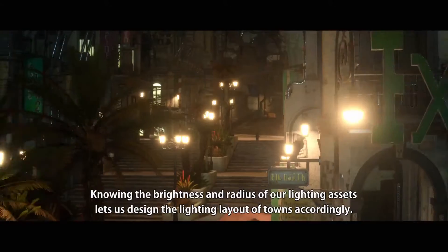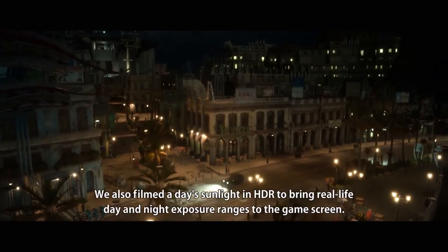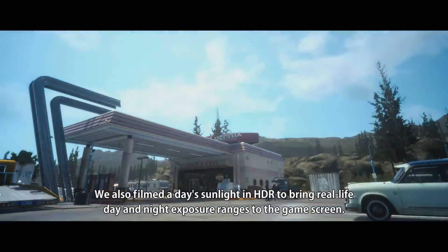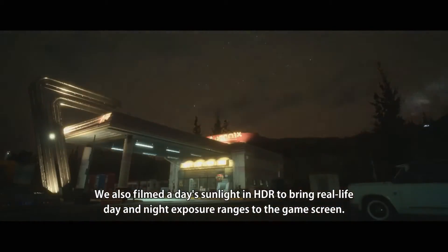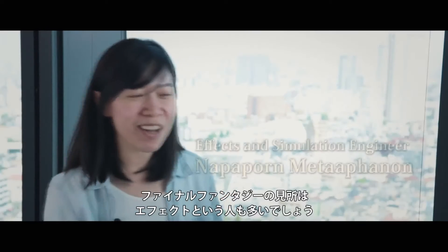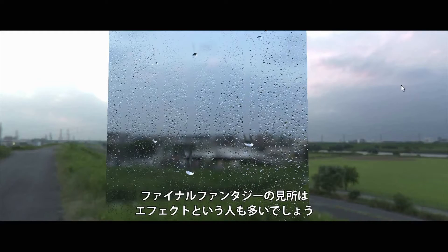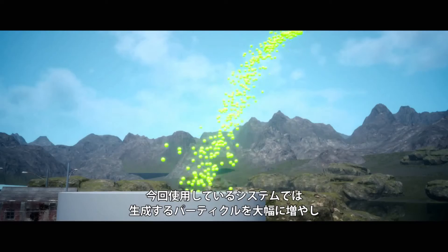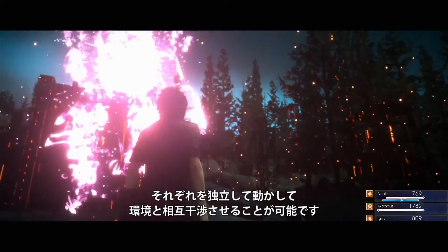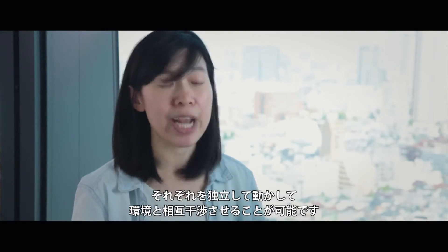We can set up the light on the outside of the sky, so the game's shadows can maintain the ripple effect. Since Final Fantasy talks about effects, we can generate tons of particles and let them move and interact with the environment on their own.